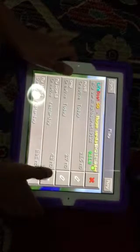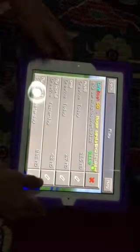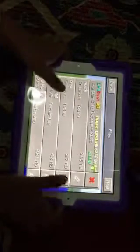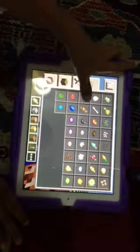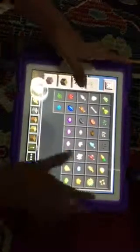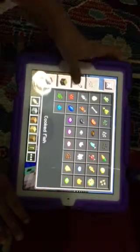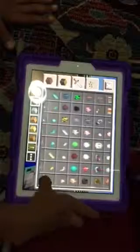Hey guys, this is an episode today and I am going to showcase this new update. At the end I am going to tell you how to get a custom skin — the link should be below. They're adding new things like new food, clownfish, puffer fish, and more.